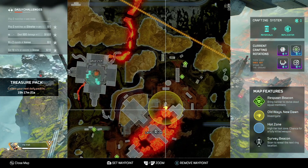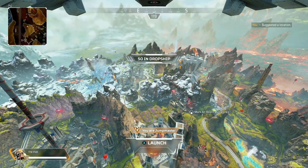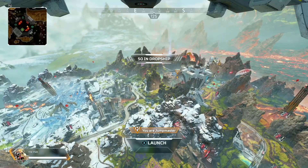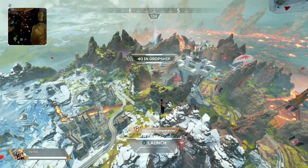It should actually be marked on your map. Respawn said there will be different paths for different players, but it does seem that the same locations tend to repeat for a number of players. Mine was marked on the map with a little raven logo, so just look at your map as you're dropping and you should be able to see it.